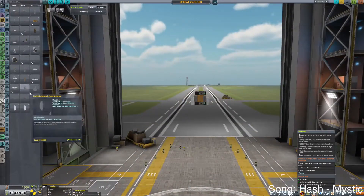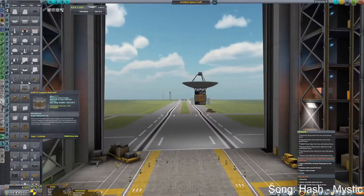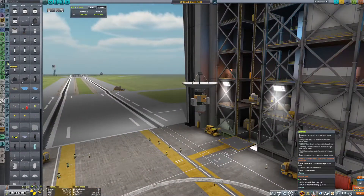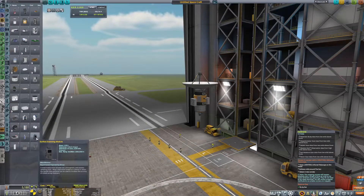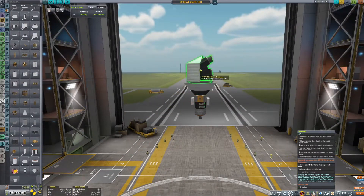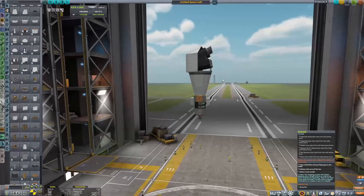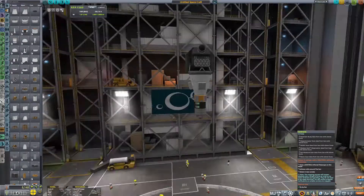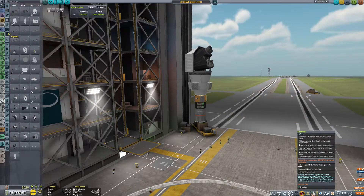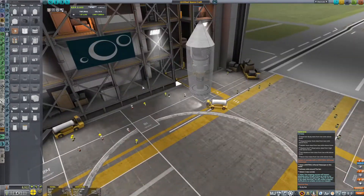Hello and welcome back to another episode of Kerbal Space Program. Today we're starting off with a relatively simple craft. This craft is basically meant to go into space to track comets. It's gonna be called Sentinel-1 and it will basically just go into space and track comets.